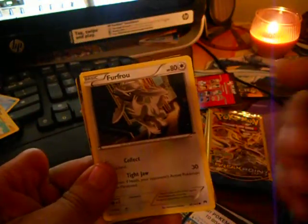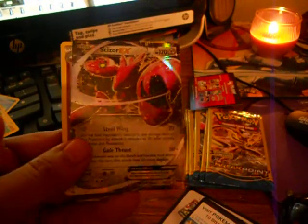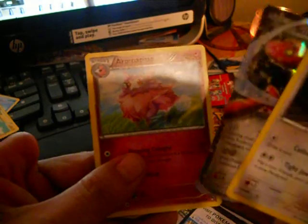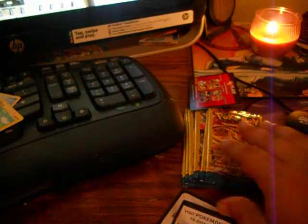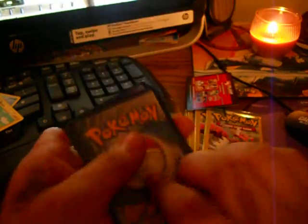They are different. I don't know if some of them contain codes — if I do see one I will let you know. We got a Furfrou, a Scizor EX — nice — and an Aromatisse — nice, that's good! I spent about 30 bucks on them so doesn't matter. Sorry for no codes on this video.